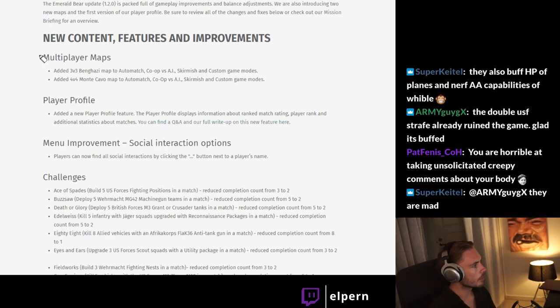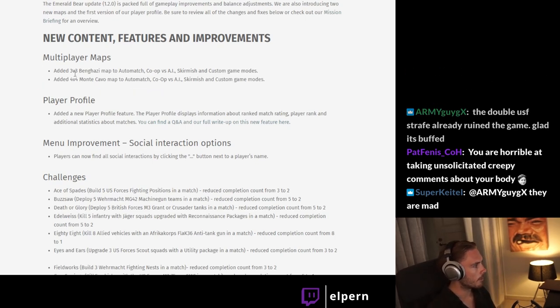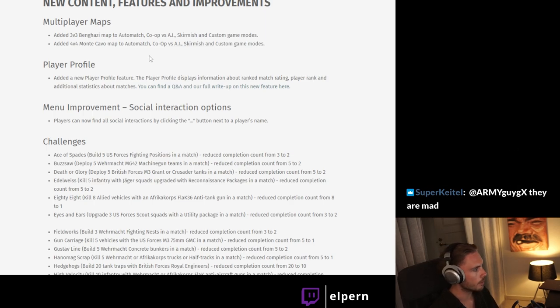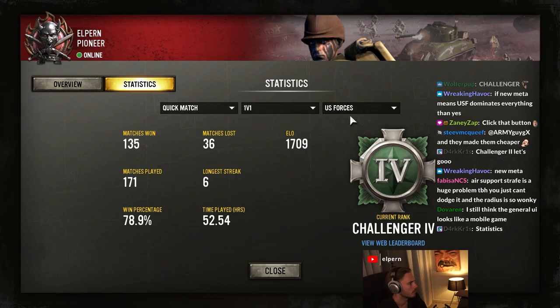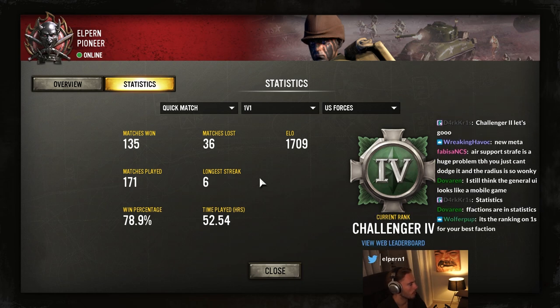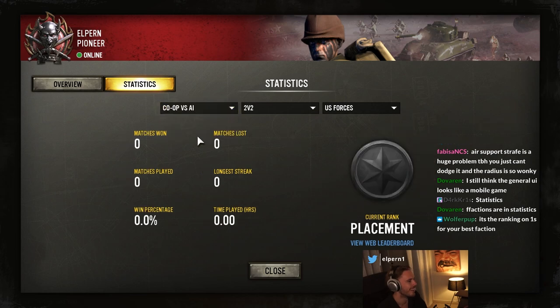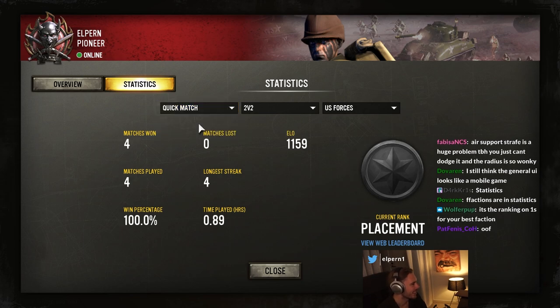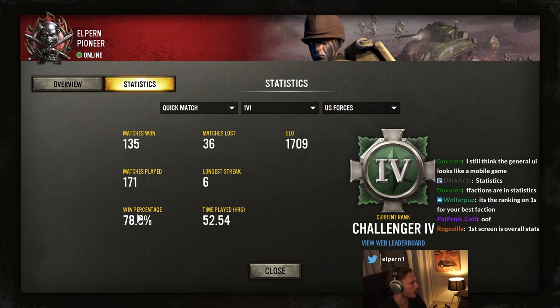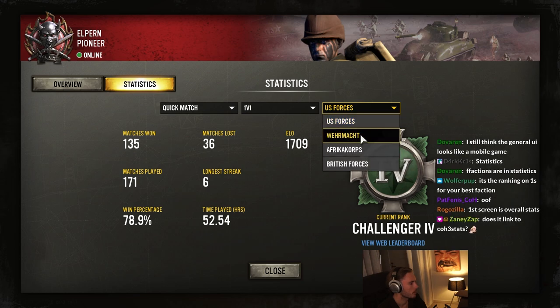There are some multiplayer maps — 3v3 and 4v4 — which is nice for team game players. We know there are player profiles; they showcased this on the stream last week. Basically you get ranks now — it's not Unranked anymore, it's just called Quick Match when you search for a game. What you get is the League of Legends-style system: silver, gold, challenger, and then there are divisions, so there's Gold 1, 2, 3, 4, 5, etc. You also get some statistics, and hopefully they've added some customizations here — like in COH2 you had the face plate and stuff, which does exist in COH3, but you can't customize it since you only got the pioneer thing from pre-ordering and otherwise it's just grey.